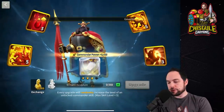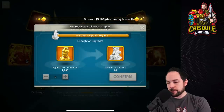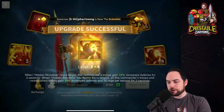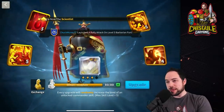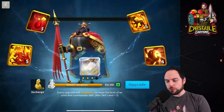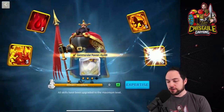We've now maxed out that third skill, which is related to swarming. We're now going to max out the buffing-related skill. To do this operation is costing me about 300 sculptures based on how many I had already applied to William. We confirmed this upgrade — we still have 2,125 sculptures as we go in now, and we're going to expertise this commander.